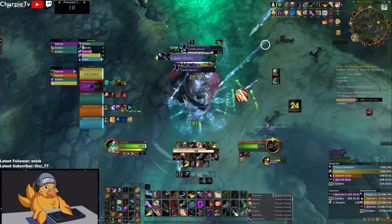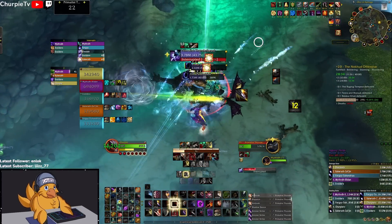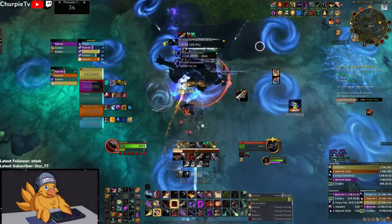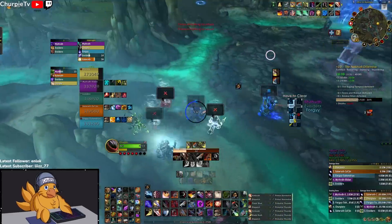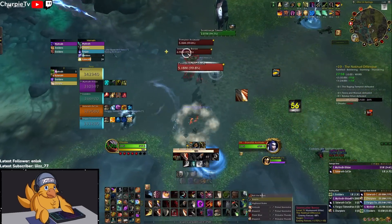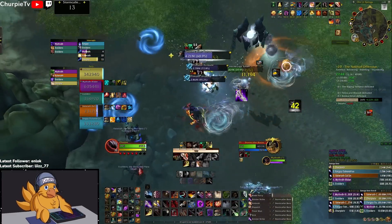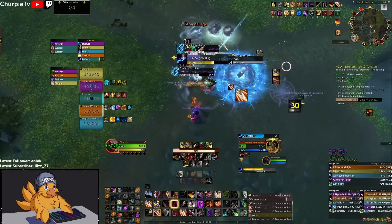The mentality you need when pushing keys is: what can I do to make sure everyone stays alive? If you had a Kidney that could have stopped a cast and you didn't use it and somebody died, that's on you. On the Kodo pack, he does Thunderstrike which needs to be kicked — so we rotate on that — and he does Chain Lightning, which you need to spread out for because it chains to other people and does massive damage, especially on Fortified weeks. He also does a Thunderstomp that you simply move away from. Rotate kicks and cleave everything properly; he goes down pretty easily.